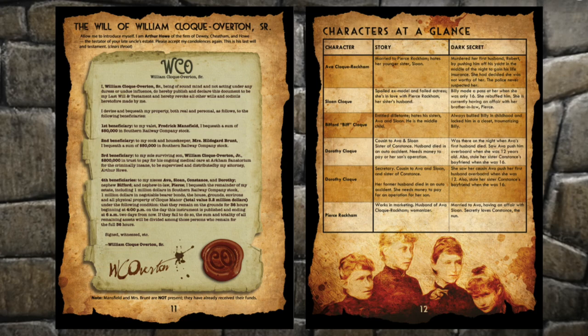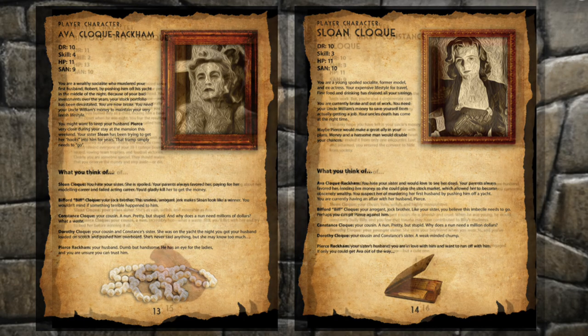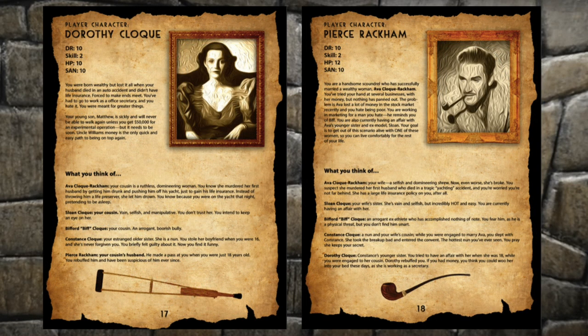This handout is great. My father was an estate attorney, so I made the language of the will as accurate as possible, and the characters are loads of fun. Ava and Sloan are sisters and mortal enemies. Ava is suspected of murdering her first husband and needs the money because she just lost everything in a stock market crash. Her sister Sloan is a washed-up former movie star who wants the money because she doesn't want to get a real job, and Sloan is having an affair with Ava's current husband Pierce. Biff is a dumb jock with an outsized sense of entitlement. Sister Mary Constance is a nun with a gambling problem who owes money to loan sharks. Dorothy is a widower who needs the money to get her child a life-saving operation. And Pierce is a leech who's married to Ava but secretly having an affair with Sloan, and he doesn't care which of them die — he just wants to get out of Cloak House with the money. All of these characters are tons of fun to play.